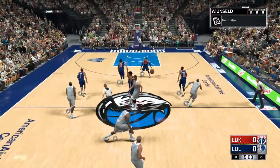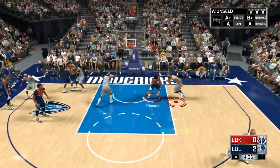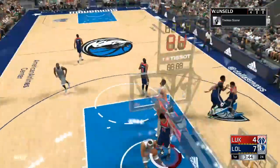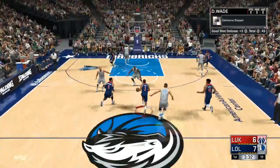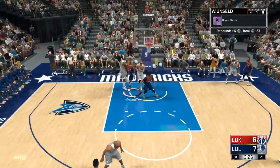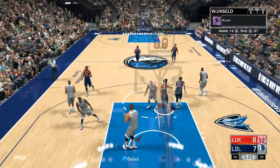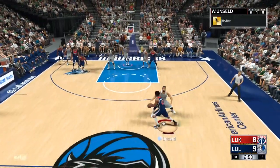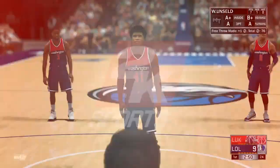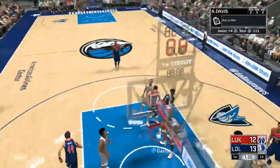Look how fast Unsell is — this man is so quick. You ain't on Unsell's level, look at him. Oh, and one! Get in there, let's go. Free throw is very easy — butter free throw. Wide open Unsell, bang, let's go!